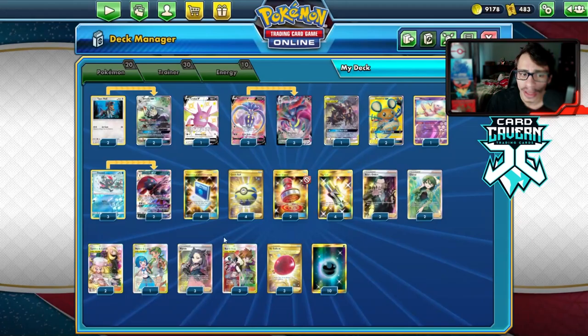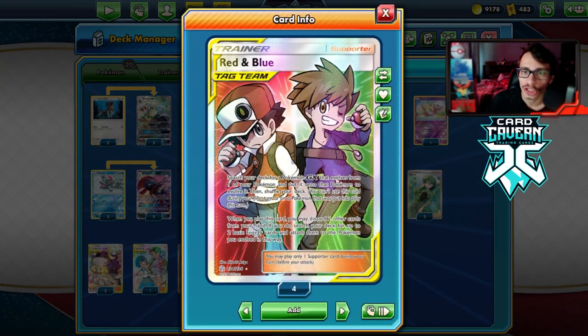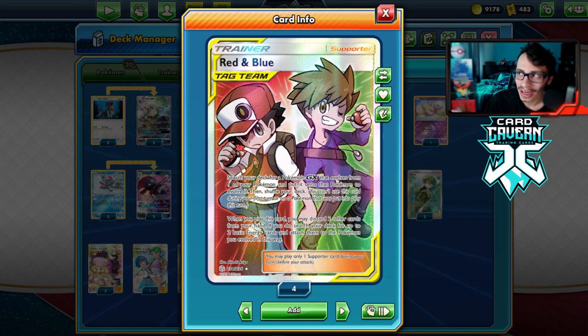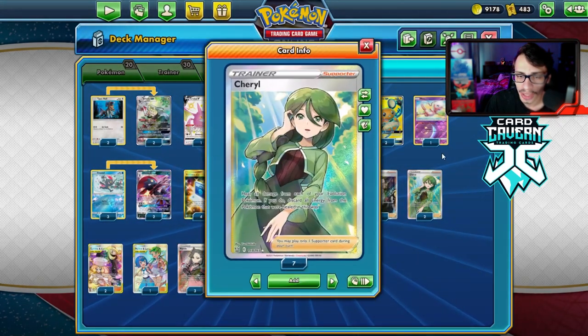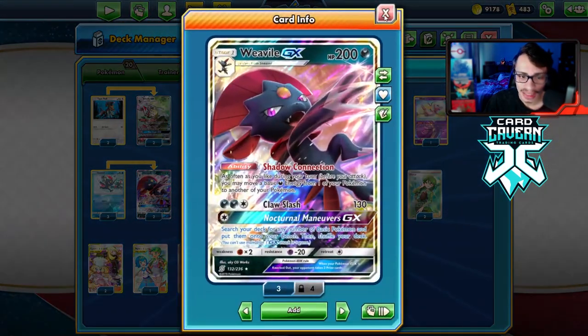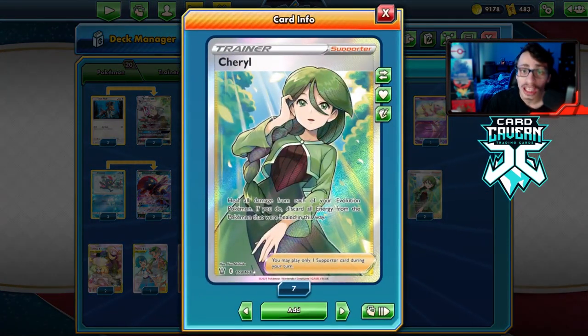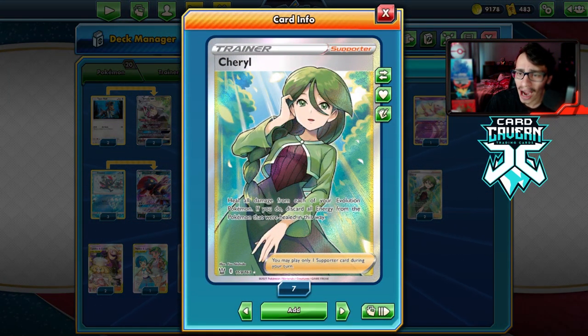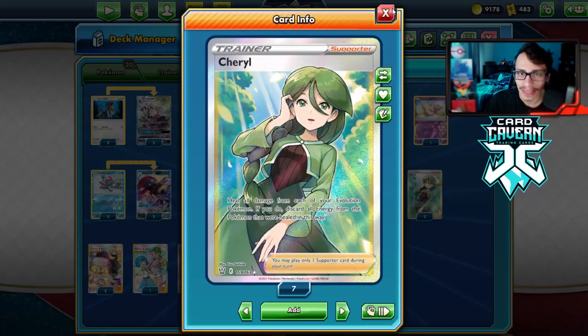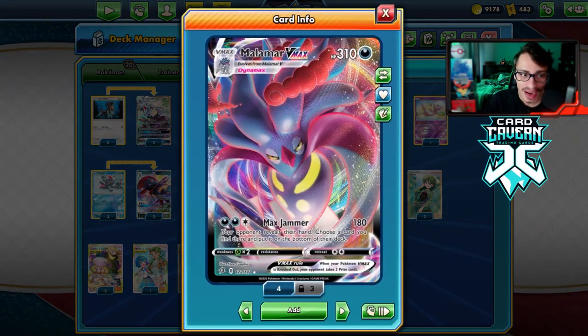We can do this very quickly thanks to Red & Blue and Weavile, allowing you to put a Weavile in play and attach two basic energies. Another big upgrade this archetype got is Cheryl — Weavile can take the energy off your Malamar VMAX and then you can Cheryl to fully heal it, which is pretty powerful. Cheryl makes this deck even more fun and stronger.